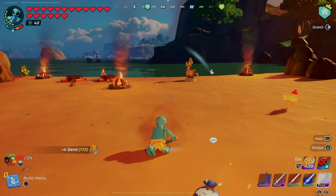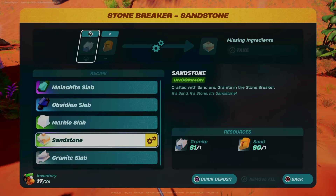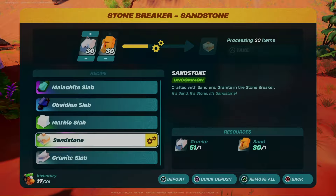You still need to dig up a lot of sand, and an epic shovel is going to last the longest, plus they're fairly cheap to craft. An auto-dig feature would be nice, but keep digging and then run to your stone breaker to make the sandstone. The good news is they just made it easier to make sandstone.